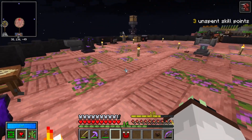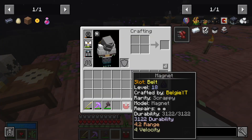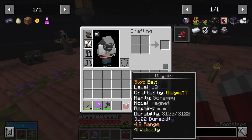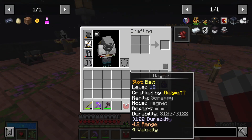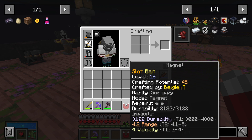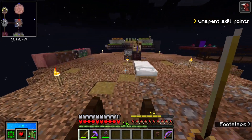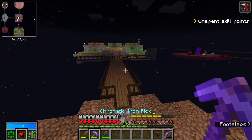You have to roll this like vault gear. It's now rolled — 4.2 range and 4 velocity. I don't think that's too bad for a magnet; the durability is 3,000. The range could be between 4.1 and 5, so we got a low roll on range but a high roll on velocity. I'm not actually sure if velocity is still used — I think it was scrapped but I'm not 100% sure, so I'm not going to touch it.